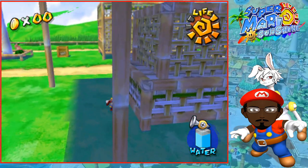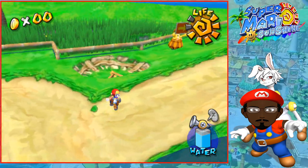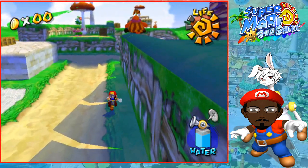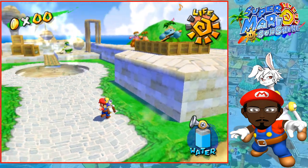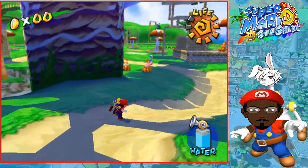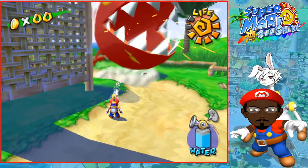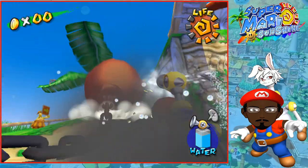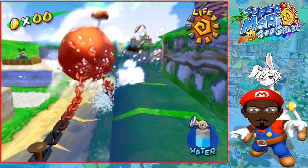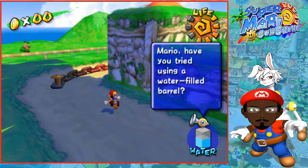Did he fall off the map? He's just gone - can't even hear his music anymore. Oh, there he is! Unlike the small ones where we pull the chain and let it go, this one you legit drag it. Watch out - don't stand in front of him, stand off to the side. He's going in the right direction, just spray him all the way down.